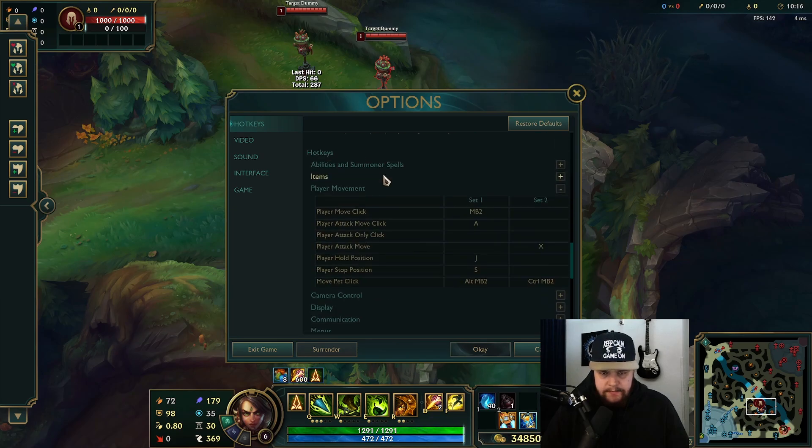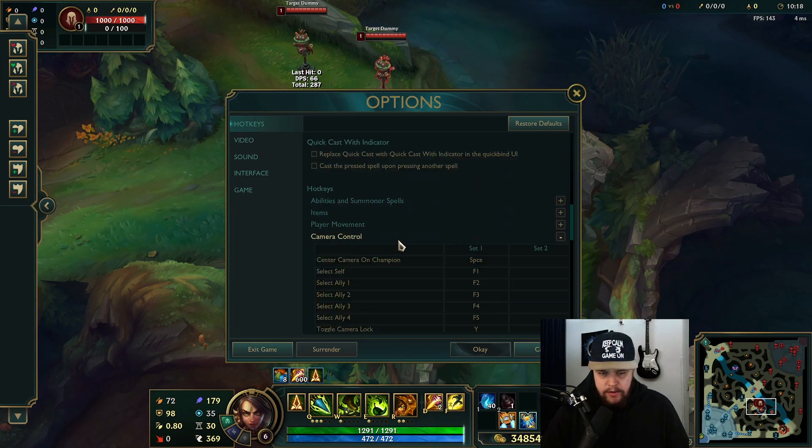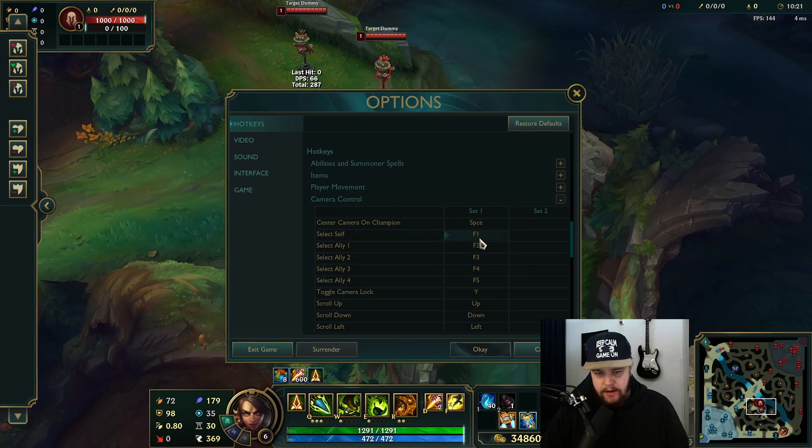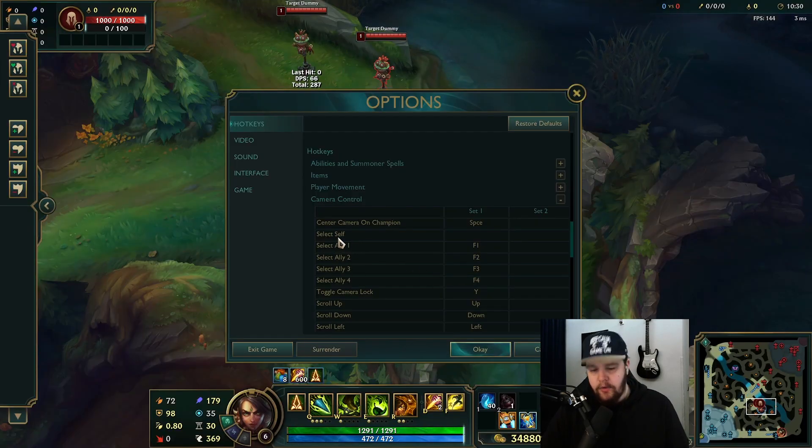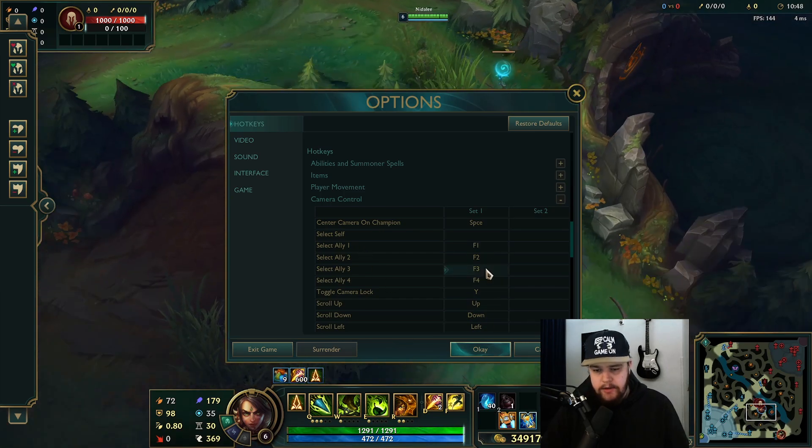For camera control, as you can see here with F-keys — I personally don't select self with this. What I do is set F1, F2, F3, F4 for my allies, because select self is just spacebar. You can use spacebar for that. This allows you to cycle through your allied champions with the four F-keys, which I can't demonstrate here because I don't have allies in a practice tool game.